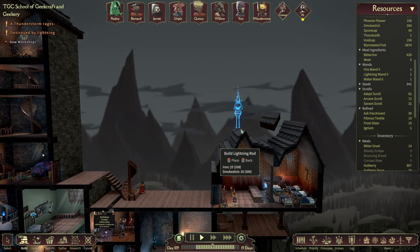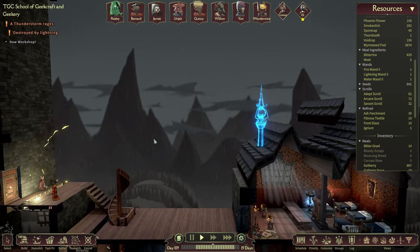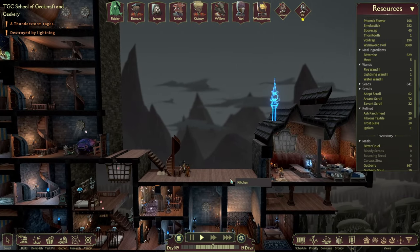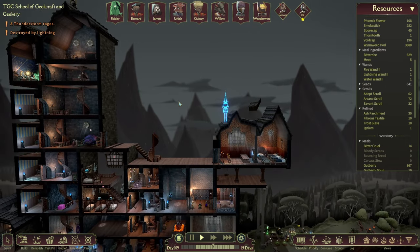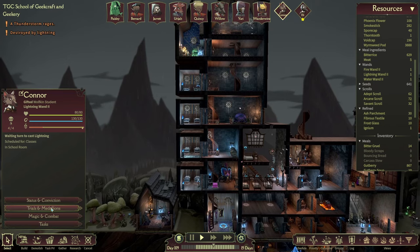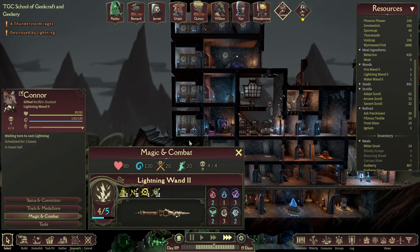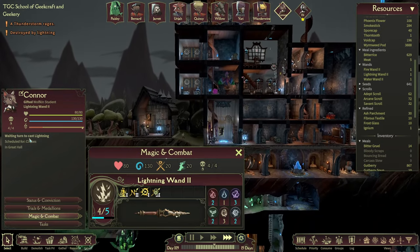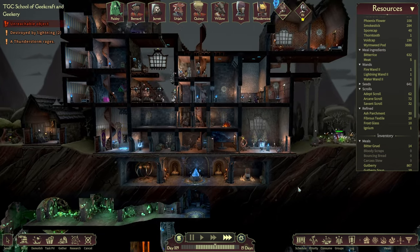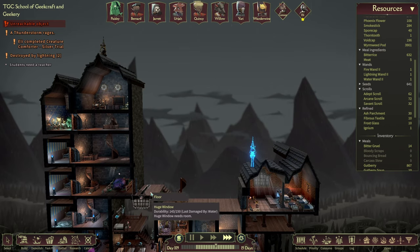Everyone's frantically trying to repair things. This thunderstorm is very, very troublesome — it's a bit of a nuisance. Quick check on Connor — how are you doing with your magic? Can you please go and do some final bits of learning? You are waiting to cast lightning, that's good. There is a little bit of issue going on with getting the teachers moving around the school because of all the floors that are being destroyed.